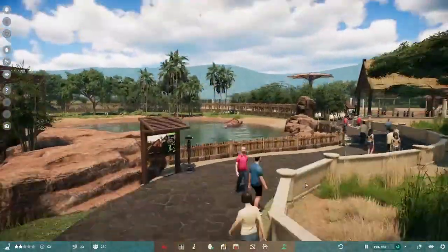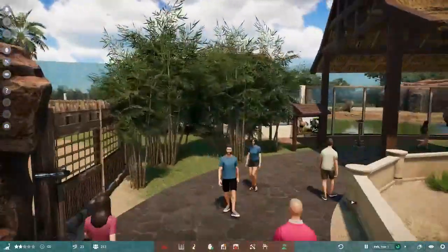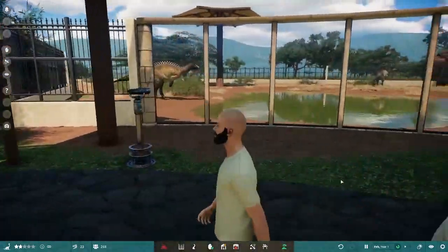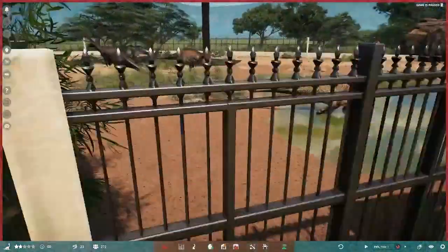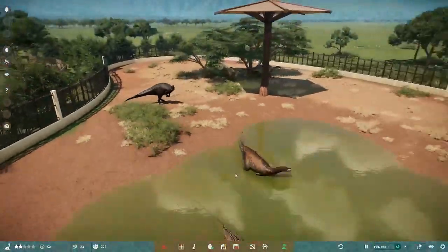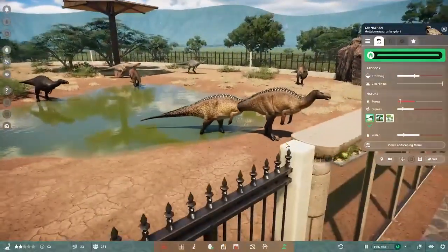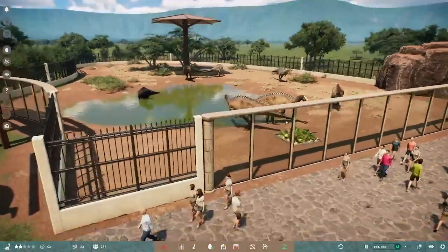Let's get one more quick look at the Ouranosaurus exhibit and move on. Next is Muttaburrasaurus — here is the sign for it. This is also our first Australian animal. Look at that — this is a melanistic Muttaburrasaurus. We have three skins; one was based on an older design. Sadly at the moment it doesn't have any voice lines.